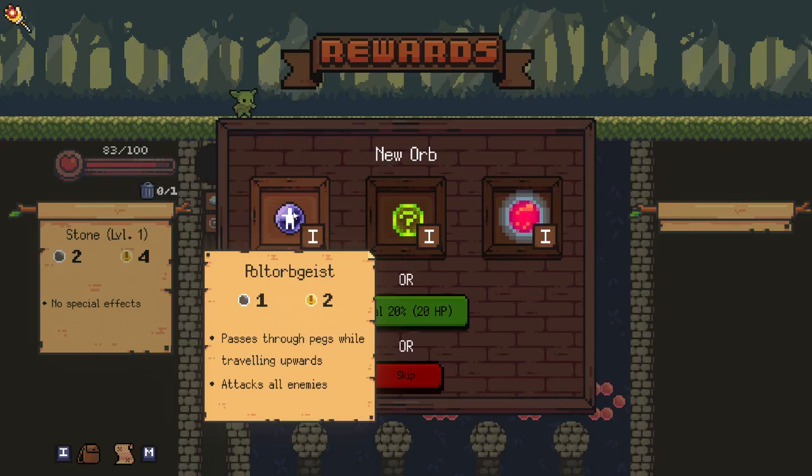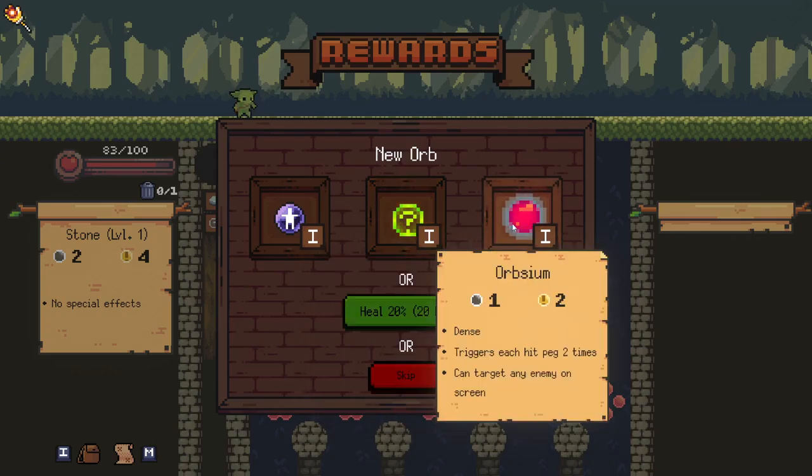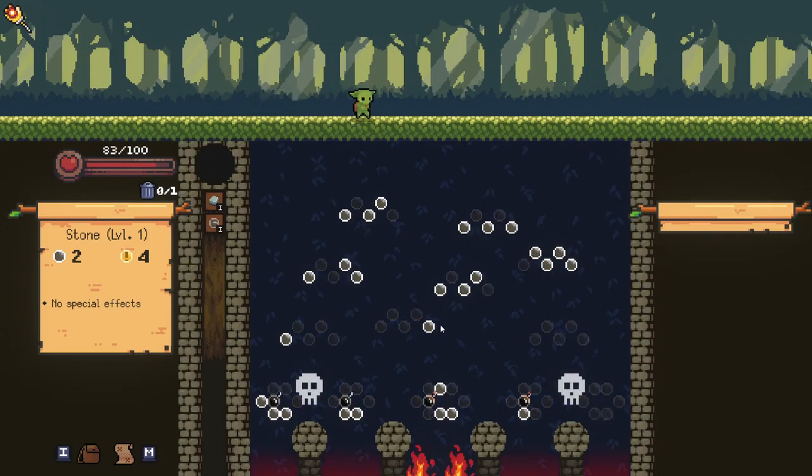Now we get to choose our first new orb. We can take the Pult Orb Geist, which passes through pegs while traveling upwards and attacks all enemies, but has very low damage. We can take the Refresh Orb, which refreshes every six hits. Or the Orbism, which is heavier but also triggers each peg hit two times. I'm going to grab that one — it's quite weak to start, but once you upgrade it gets a lot better.